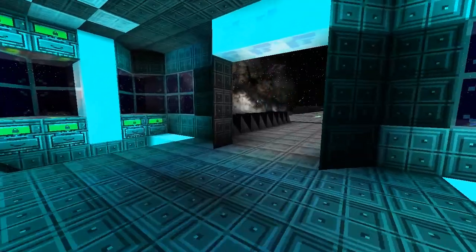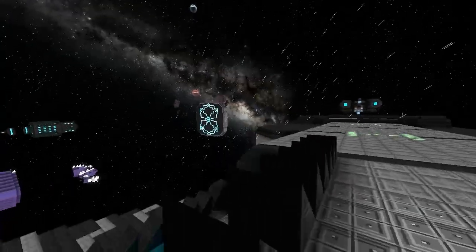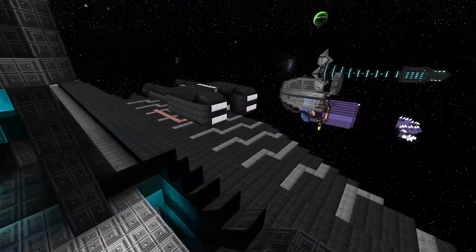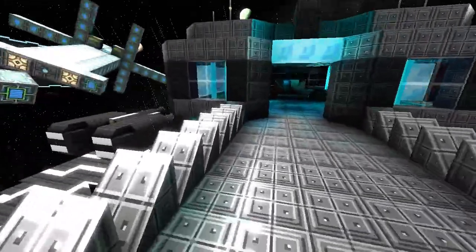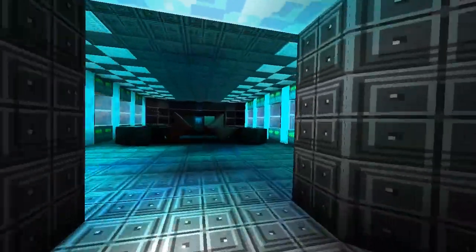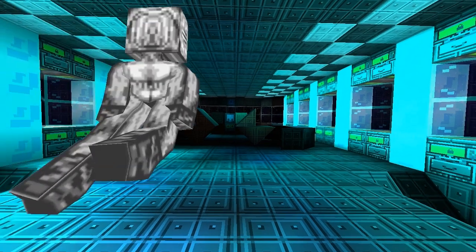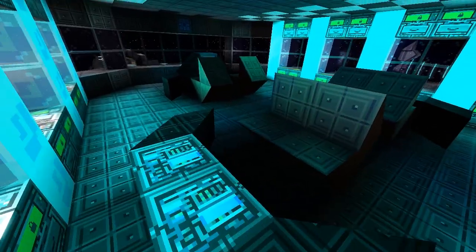You get some good views off this ship. I like all the spikes — it looks very menacing. The spikes are great. Did you see the grills? He's really good at making grills — he's got a grill over the intake and the exhaust of his engine thrusters, and they look great.